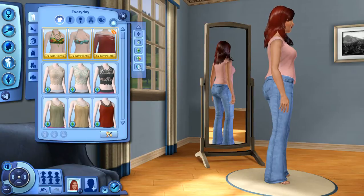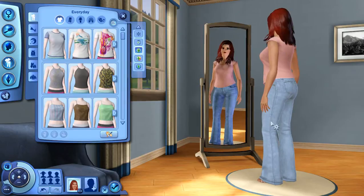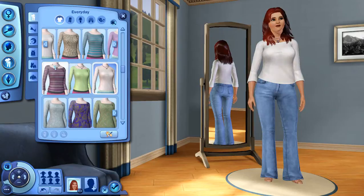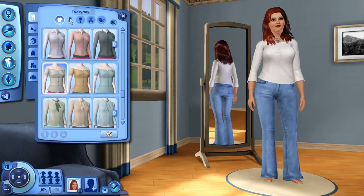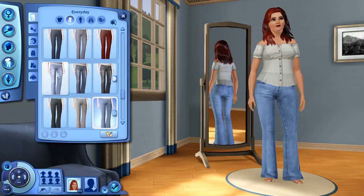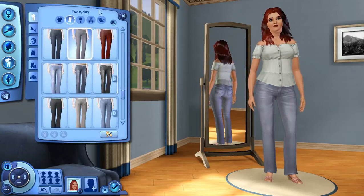I just want the base game content. I still only have the two expansion packs installed, and that's just because of the Island Paradise let's play — I don't really want to install any of my other ones. I think we'll just give her a basic white t-shirt and maybe just some jeans. I have specific things that I like to use, although I can't really remember what's purely just base game content, because it's been so long. That's one of the main reasons I wanted to do this — I never do just base game stuff anymore.